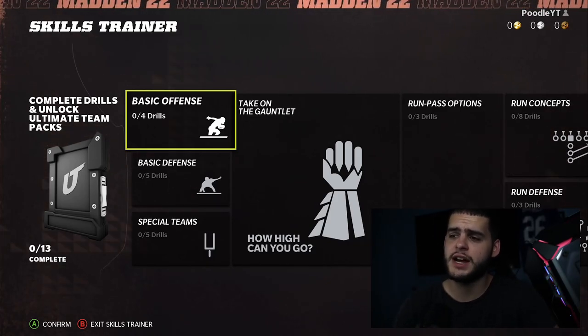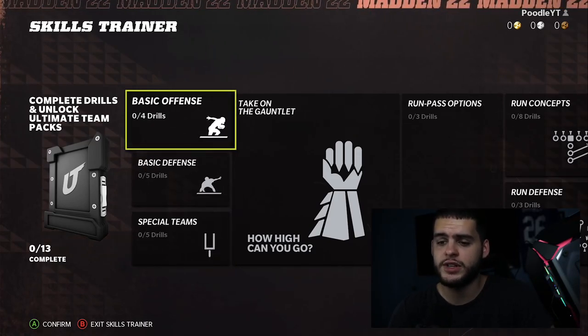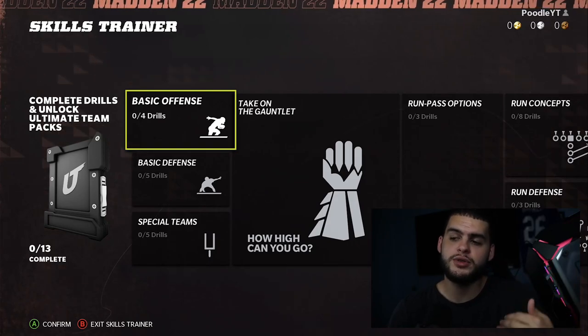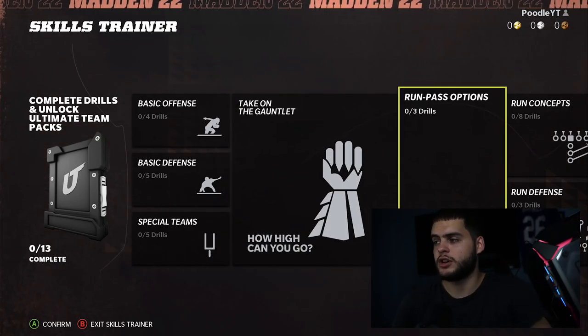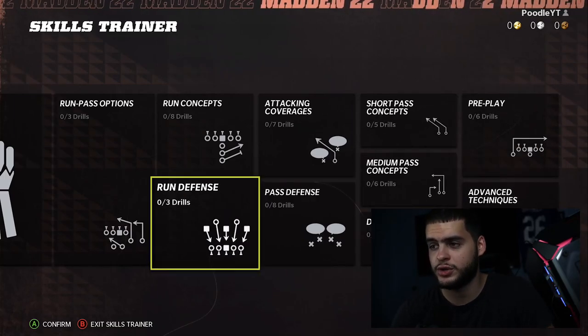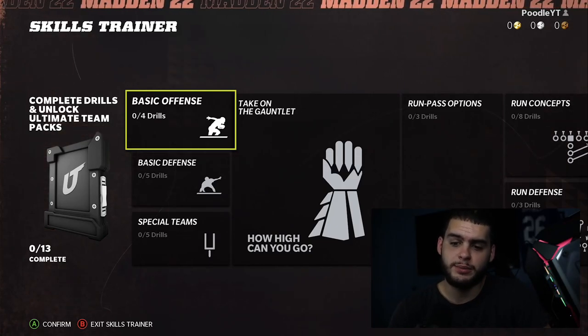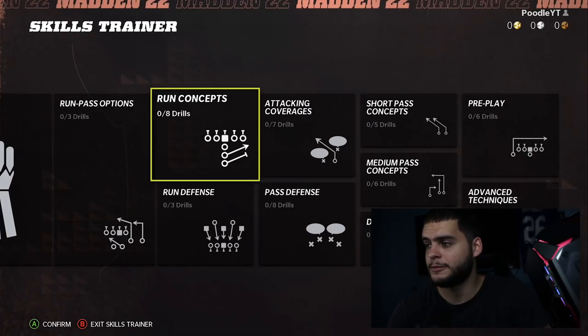As you can see, there are basic offense drills, basic defense, and special teams. If you get five out of five on all of these — the more you get done, the more packs you get. You'll see it says zero out of 13 complete, so you can get up to 13 packs from Skills Trainer.